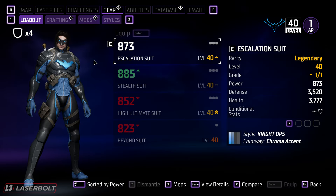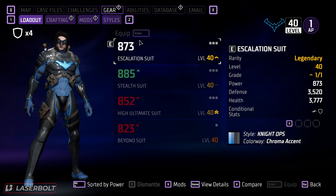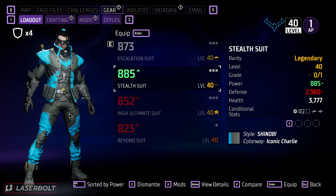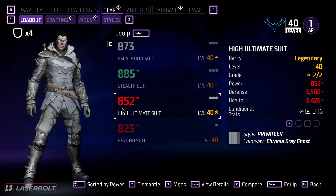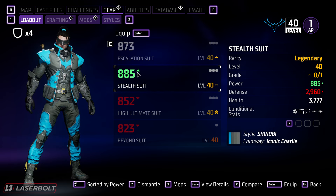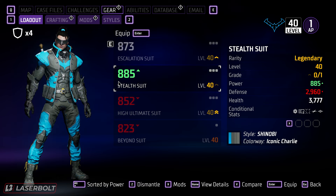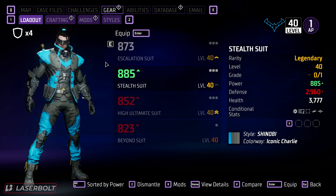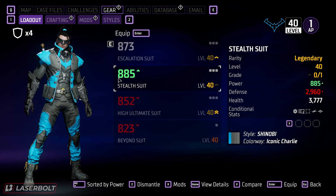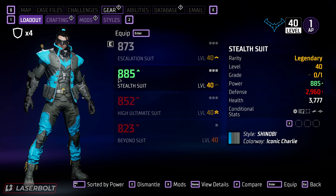Looking at our suit here, the power on this suit is 873 — not a very high number. My stealth suit is 885, which is higher, and you're probably wondering well, shouldn't you be running your stealth suit? We'll get to that. The theory is you want to get these suits up to around 900. I'm still trying to figure out what the max actually is.